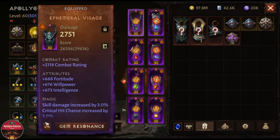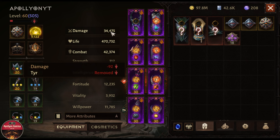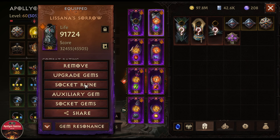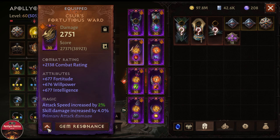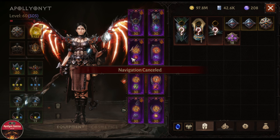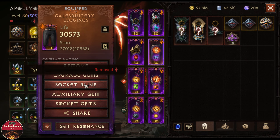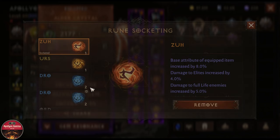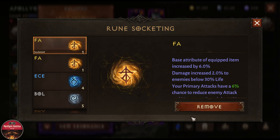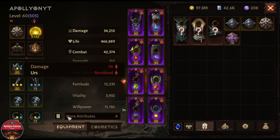The next exploit has to do with runes. You can remove your runes right now and it will reduce your life and damage — especially life, since you get a lot of life from runes. If we remove all of them, you guys will see my stats change quite a lot. You can see my life and damage have gone down.